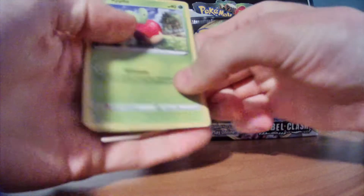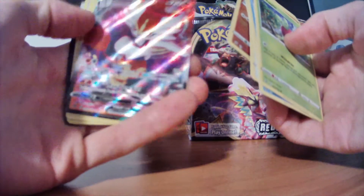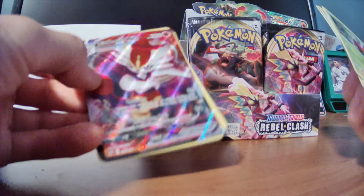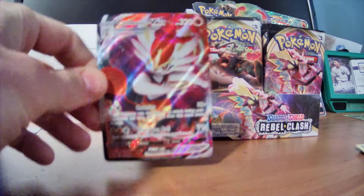Let's see, we got some Applin here. Obviously we can use that for our real life Flapple deck. I see a card — Cinderace VMAX! No way, let's go! That's awesome, that's so sick. I'm definitely going to be looking that card up. That one's going straight in the card sleeve. I got some sleeves over here just in case something like that happened. I'll put that one right back here for the moment. That's sweet.